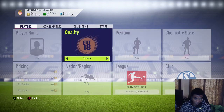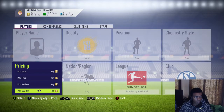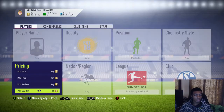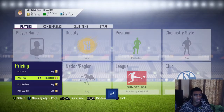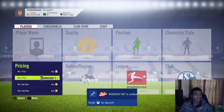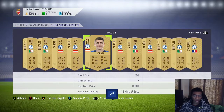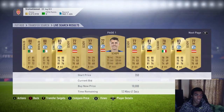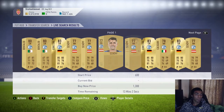Now for Schalke — they have a marquee matchup versus Gladbach. Schalke gold midfielders are going for around 1,000 to 1,100 coins per card. You're going to try to make 300 to 500 coins per card on these. Go down to 650 to 700 coins and try to win them on the snipe; if you can't, bid on them. There are a lot more of these than silvers and bronzes, so some will slip through. Mass bid at 650 to 700 coins and flip them for around 1,000 to 1,100 coins.